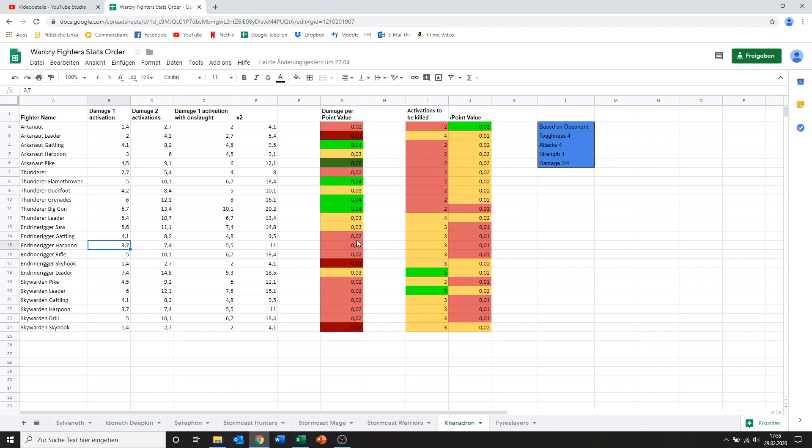Then we've got the Endrin Rigger with Harpoon — kind of a similar story, not much more to say. Same thing for the rifle — a bit higher damage, five points of damage per activation isn't bad, but still not really worth his points, though again it's ranged and they have a lot of movement. Then you've got the Endrin Rigger with the Skyhook — his damage is pitiful. Just looking at these statistics, you'd think there's no way in hell you'd ever bring this guy. He does have an ability which allows him to essentially teleport across the entire battlefield, which might make him worth bringing, but honestly these guys have good mobility anyway, so I don't think the Skyhook is worth it.